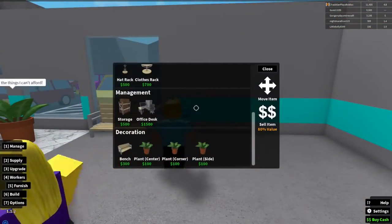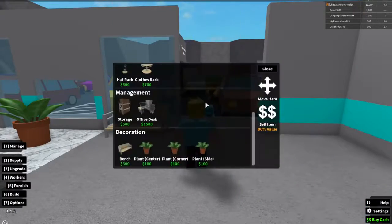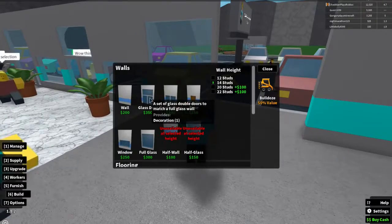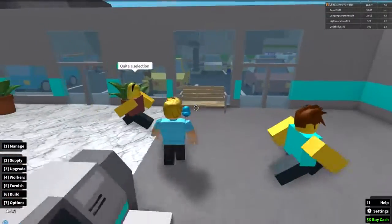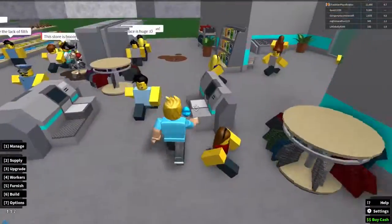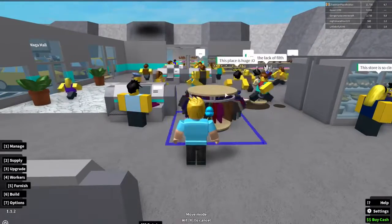Let's see what it looks like if I add an extra door right here. Let's bulldoze this wall section and add another door. I want it to match — a door with glass, boop — nice! Then I'll put another entrance over there so it's very symmetrical. I need to move the clothes display out of the way first.